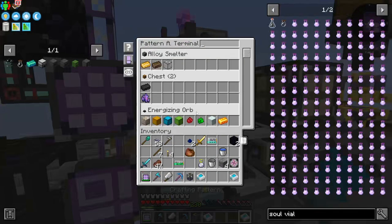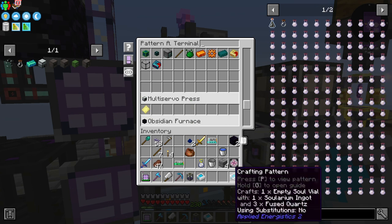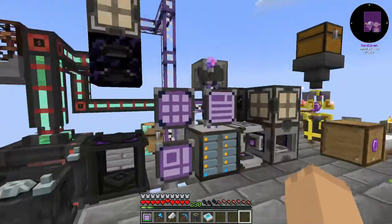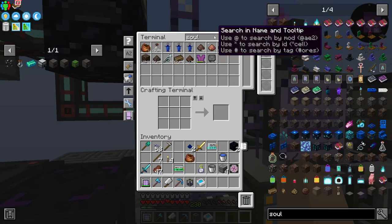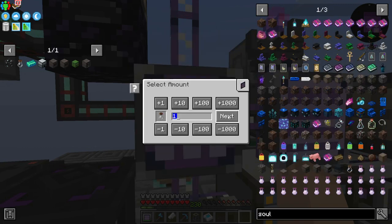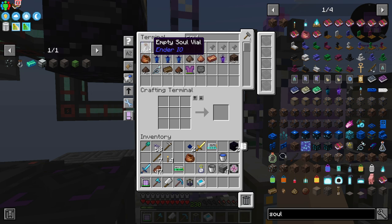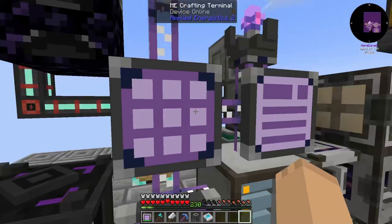The reason why I want to get some soul vials is I would like to get some shulkers — and other stuff made with souls — but definitely shulkers to start with. It's crafting up here; it's saying about 28 seconds.